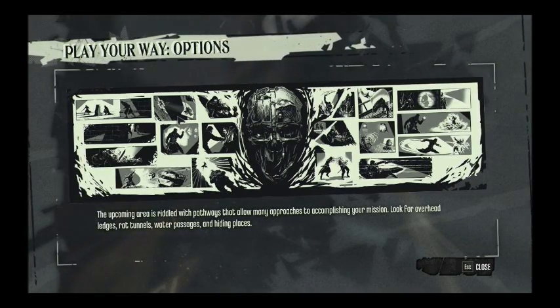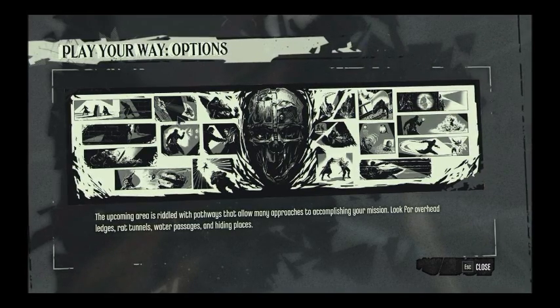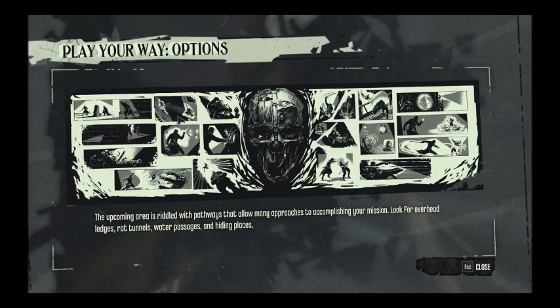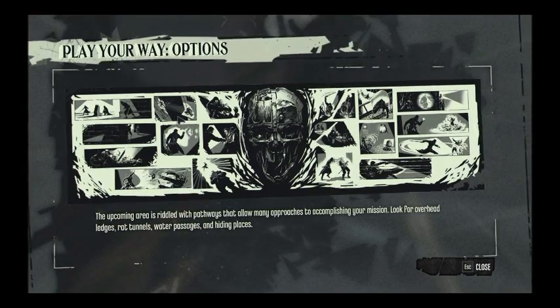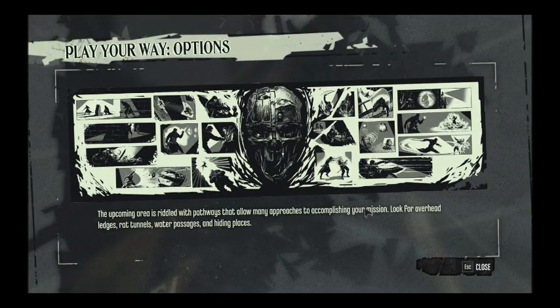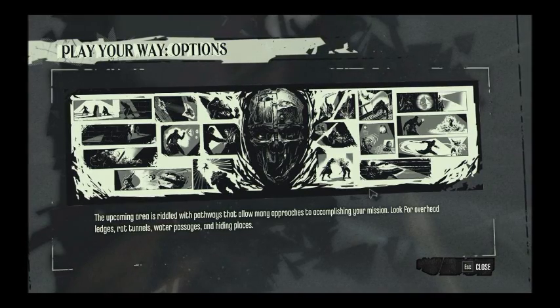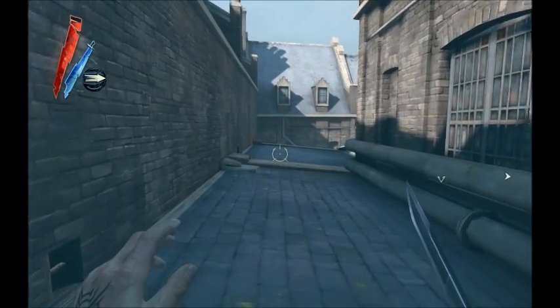Alright, so it's been a little while since I last played Dishonored. I screwed something up somewhere and had to go back to finding the guy's dead informant or whatever it was. I actually managed to collect the other bone charm that was in the area previously. I'm back here now, so we're going to start and hopefully find Emily at some point.